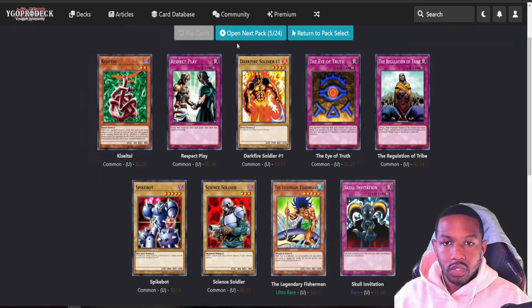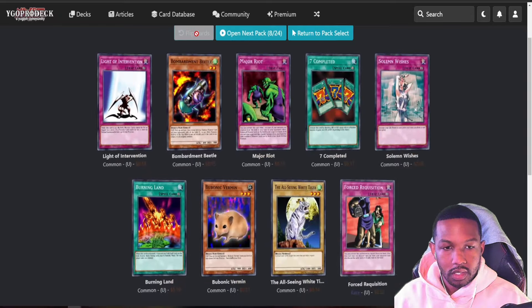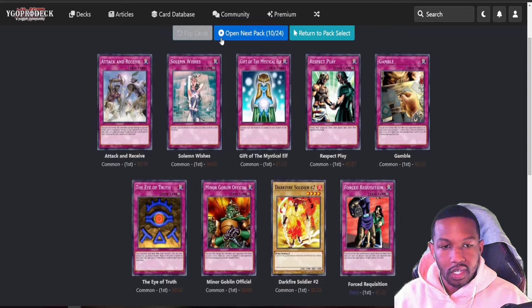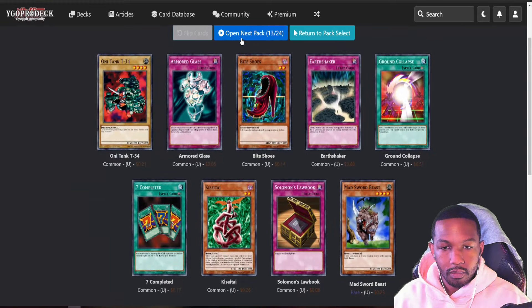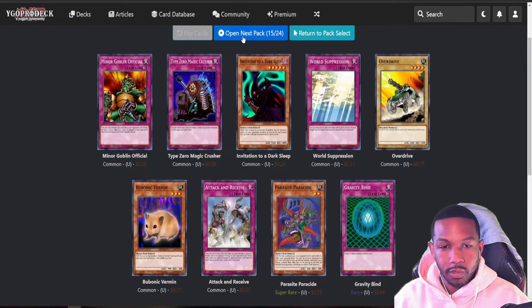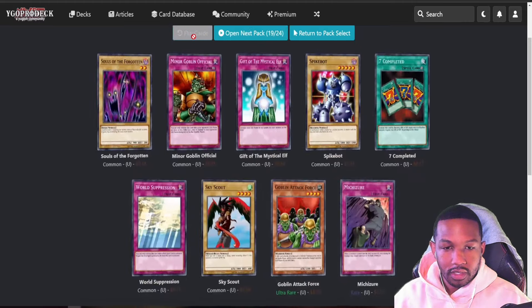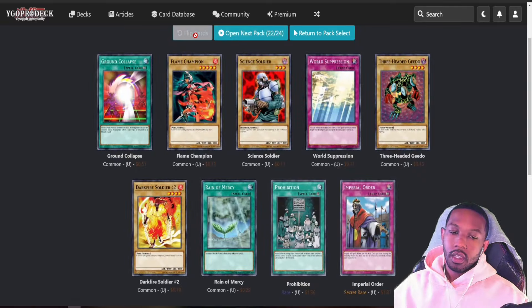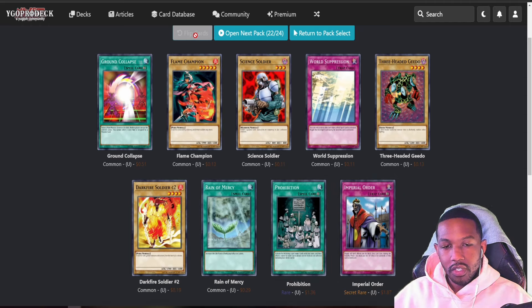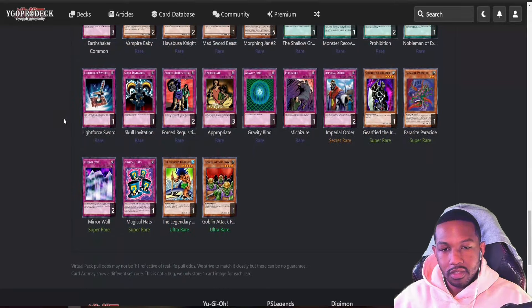I just need a little bit more hopefully. Shallow Grave — okay. Let me get some Sky Scouts, some 1800s. Legendary Fisherman — once we get to Legendary Ocean I do like that card. Magical Hats. Sky Scout. Force Requisition. Prohibition. Appropriate. Vampire Baby. Mad Sword Beast. Morphing Jar. So far the only real thing to note has been Imperial Order, which is great, but let's see what else we get. Goblin Attack Force and a Sky Scout — those are really good. Gear Freed. Mirror Wall. Moment of Extermination.